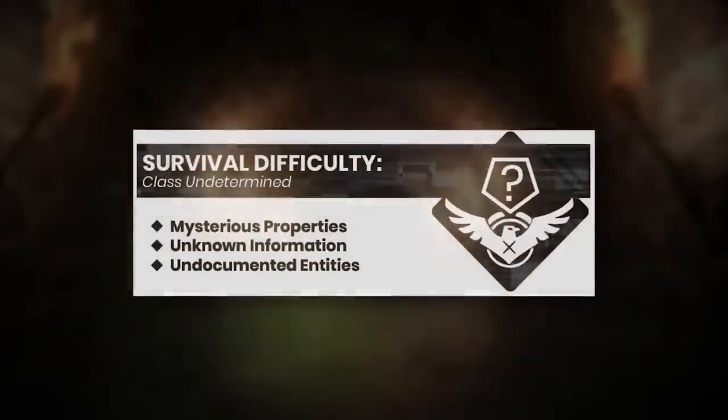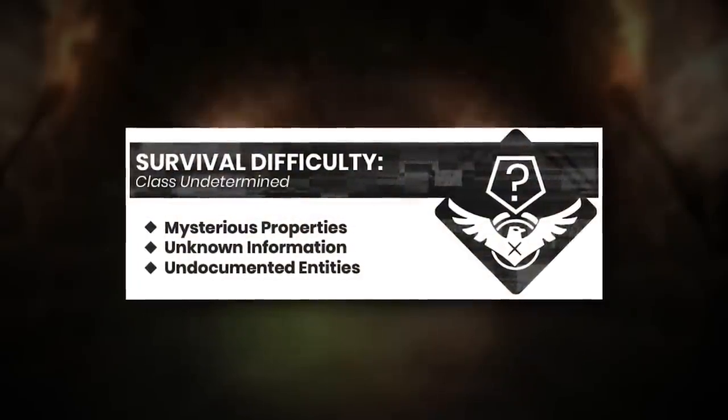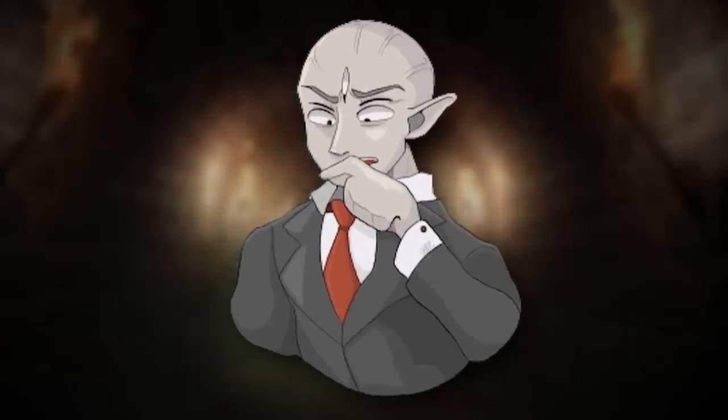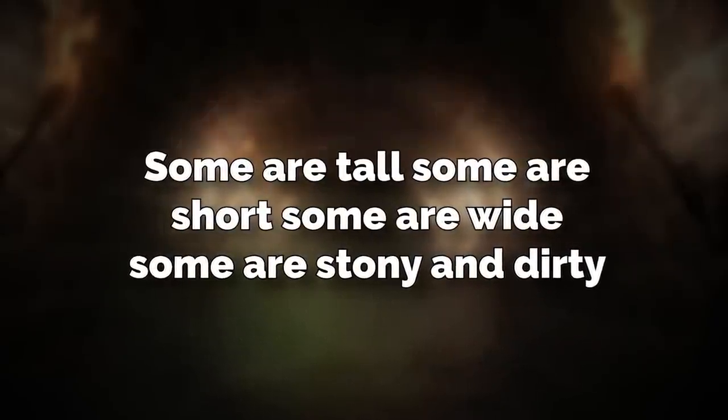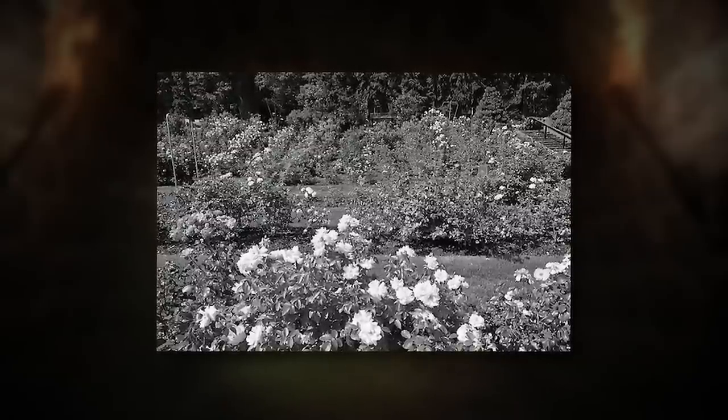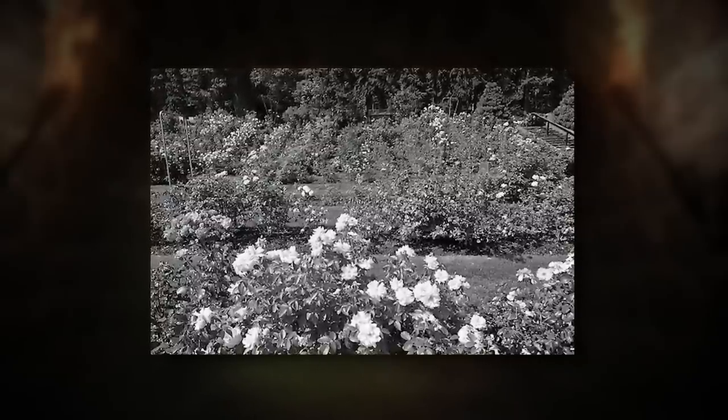Next up for the video is Level Don't Move, and it's classified as Class Undetermined because of its weird properties and undocumented entities. The level itself looks like a stony old church building with endless winding hallways, and some of them have torches lining the walls. The hallways themselves are all different — some are tall, some are short, some are wide, some are stony and dirty, some are clean and precise. The whole level is set in a monochrome grey, black, and white color, and all the pictures of the level turn out that way too.